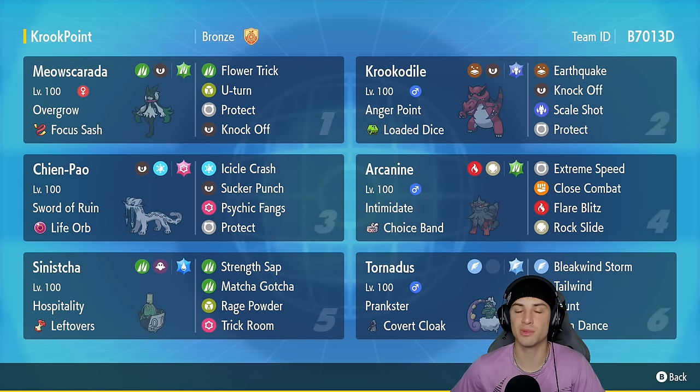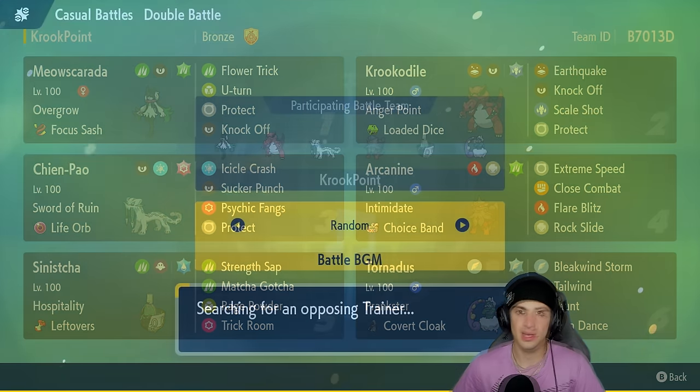Our final slot is our speed support Pokemon — Tornadus — with Prankster and the Covert Cloak, and a moveset of Bleakwind Storm, Tailwind, Taunt, and Rain Dance. If you want to run the team yourself, the rental code is in the top right corner. Let's hop onto the ranked double ladder and grab some wins with the Krookodile and Meowscarada team.